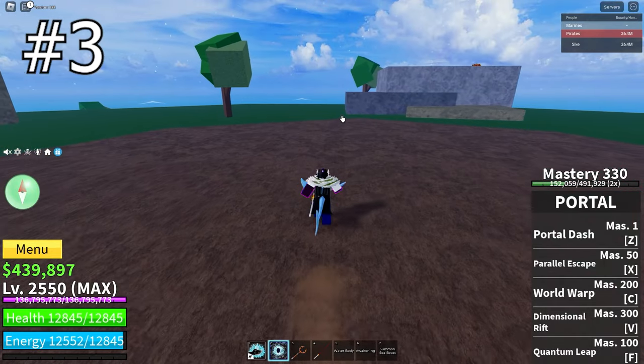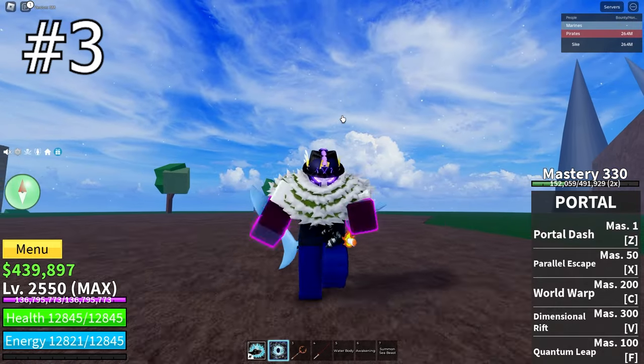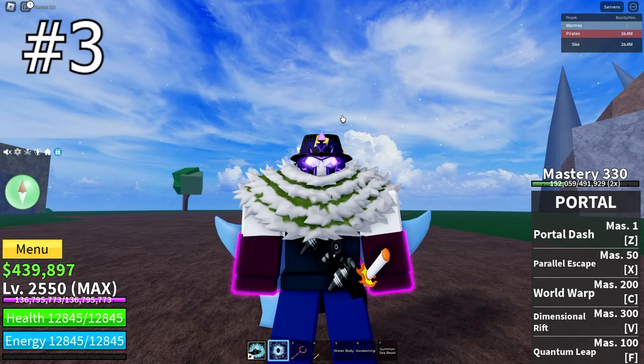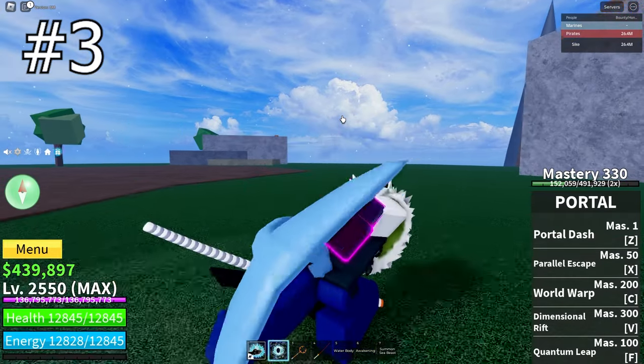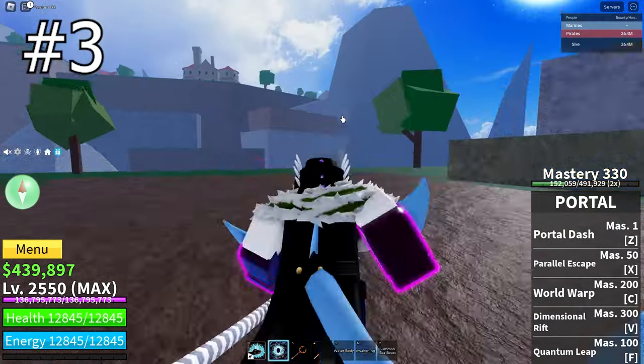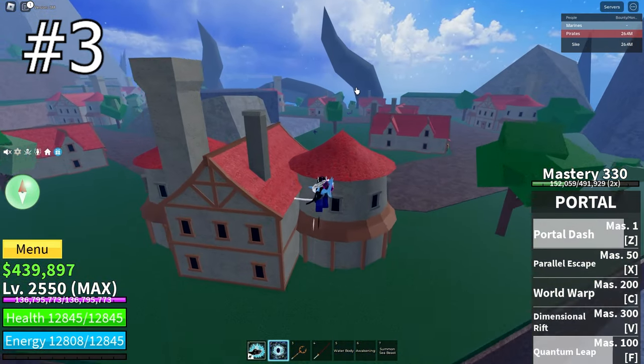Also, when you get him to low health, he spawns a sea beast, but the sea beast does not have the same health as the regular ones — it has less, which is very nice. Plus, the water key and also his weapon, the Dragon Trident, both have roughly a 5% chance to drop, so it's very useful to kill him, especially since the Dragon Trident is very good.